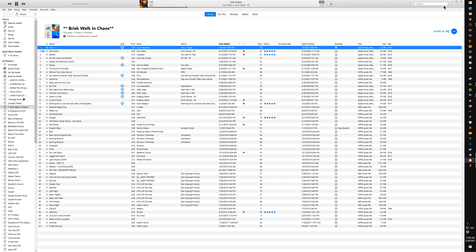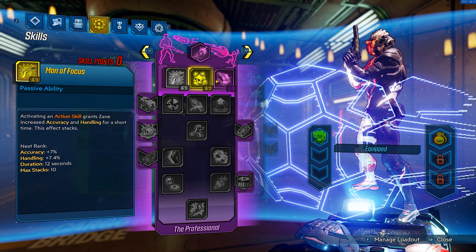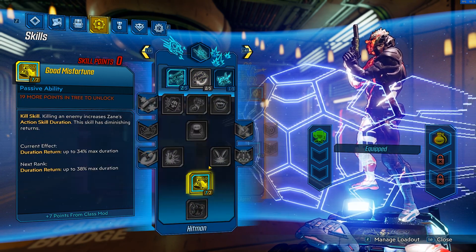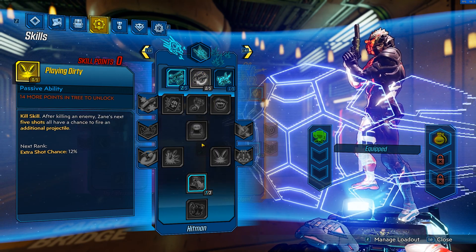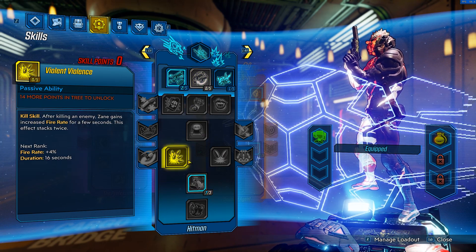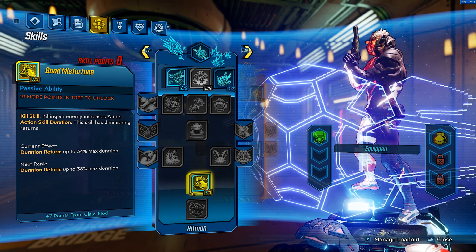Today we're showing you how to get a modified skill tree. Most players desire to have all skill trees maxed out — five points here, three here, and so on. By default you can't max everything out, but with Cheat Engine you can put up to 99 points into any category you want.